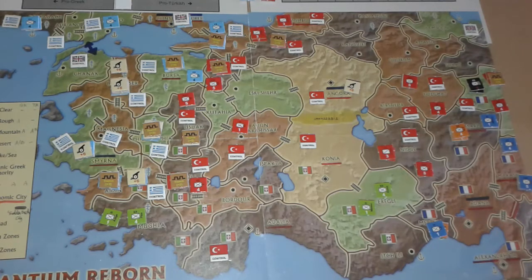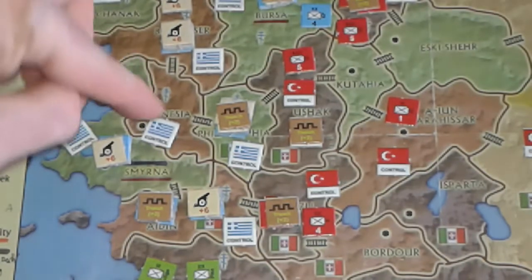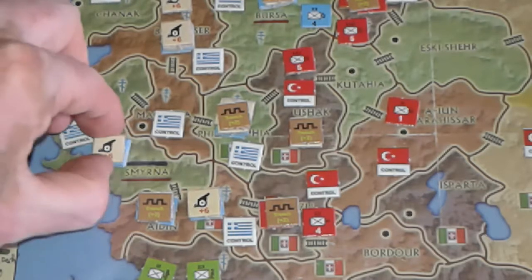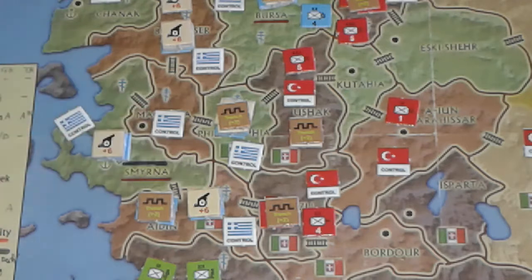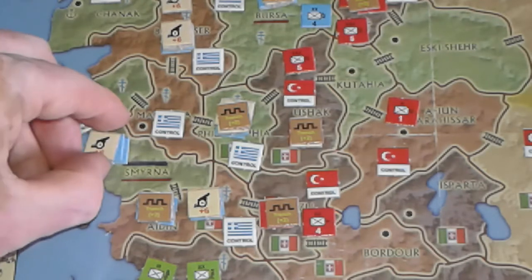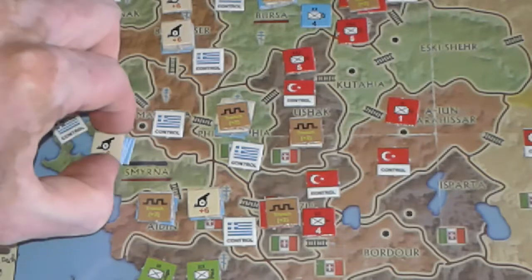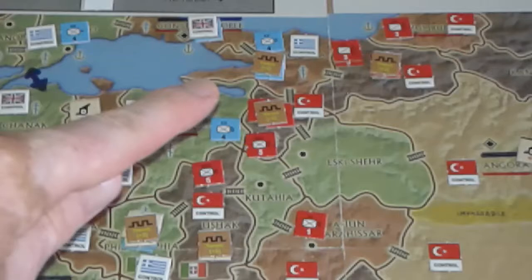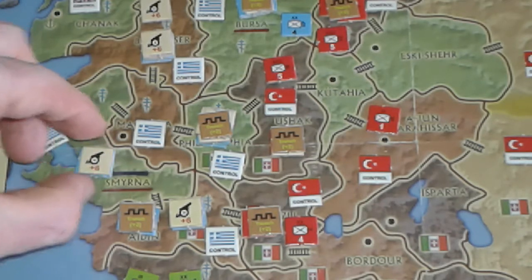That's the end of the political phase. Now we go to the first player phase, the Greek player phase, always first. The first step is the battle group step. Within regions, you generally have battle groups in cities and you might also have them outside the city. You can have as many battle groups as you'd like in a region; a battle group is going to be two or more units, generally four. Due to a disastrous political random event, the Greeks are down to only three per stack.